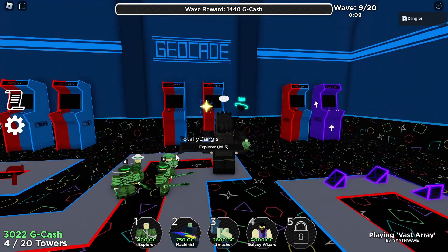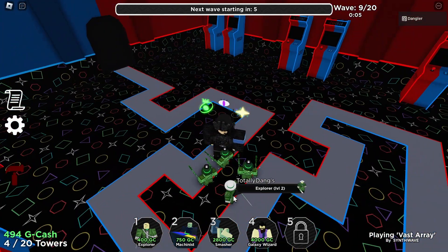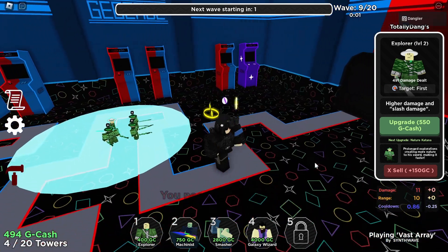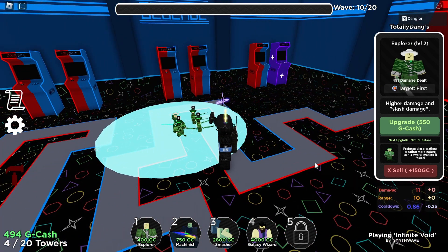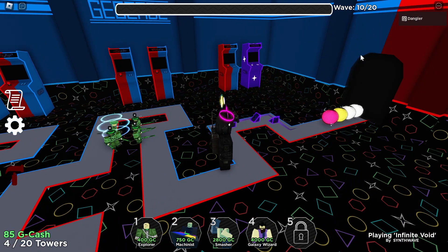I'm not using hacks — I thought the sarcasm was obvious but people genuinely think I'm hacking and it's getting out of hand. Get this Explorer to level four as well. Neon mode is so compressed that this upgrading process is essentially what you do for half the game. On wave 11 make sure to turn off your auto-skip.